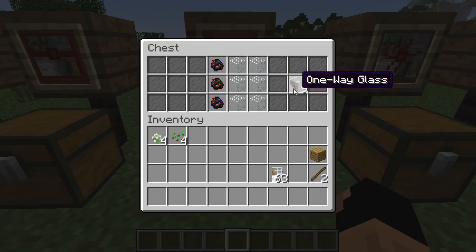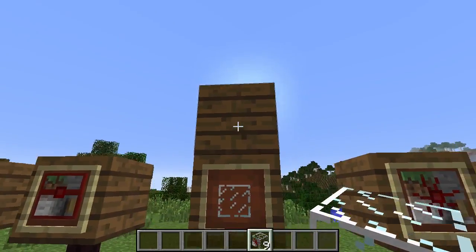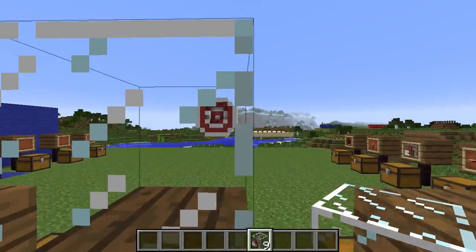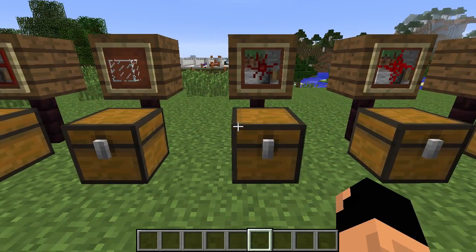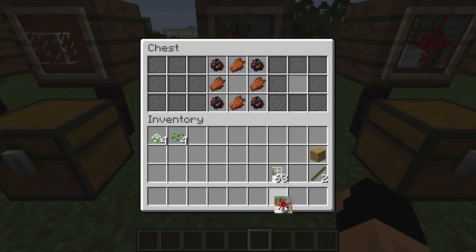Next is one-way glass, which is pretty awesome. You can't see through it from one side — it looks like a solid block — but coming around the other side you can see clearly through the glass. Kind of like what you'd find at a police station. Really awesome.